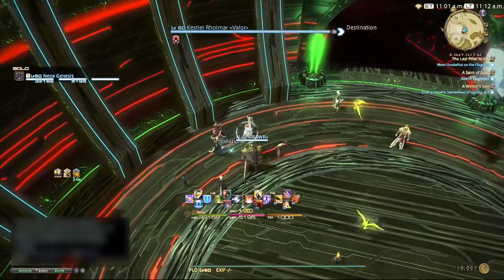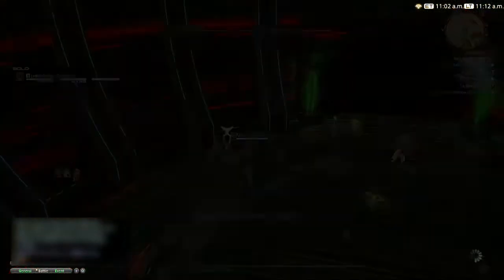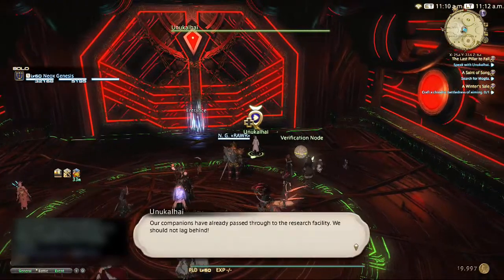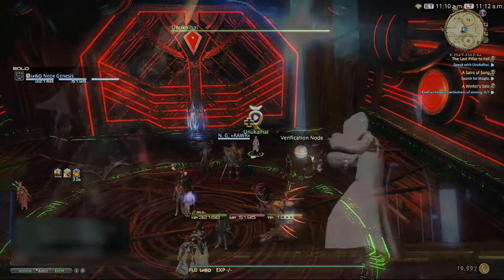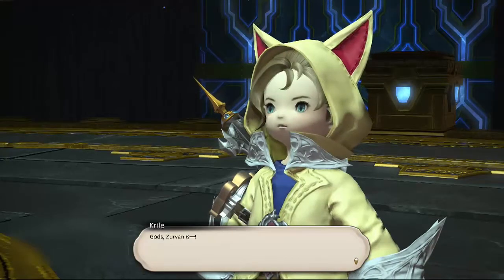Next, head to X26 Y22 and click the destination. Then talk to Unikolai and they should have unlocked Containment Bay Z1-T9 for you. I didn't find my first time too hard.